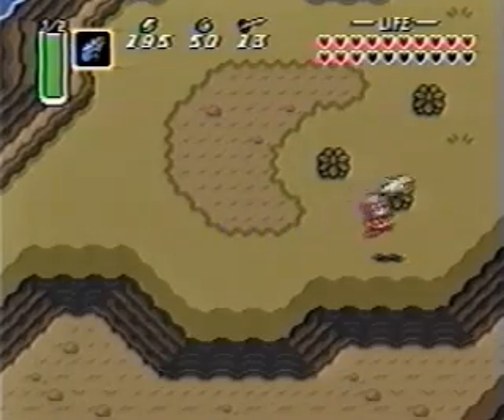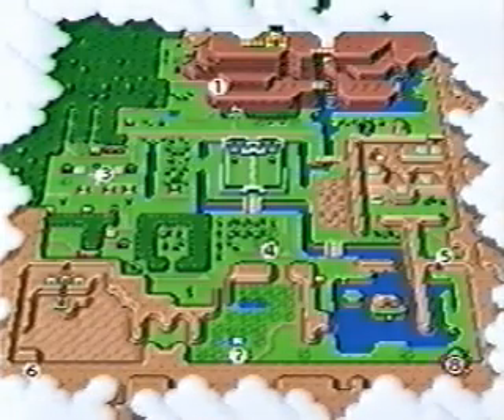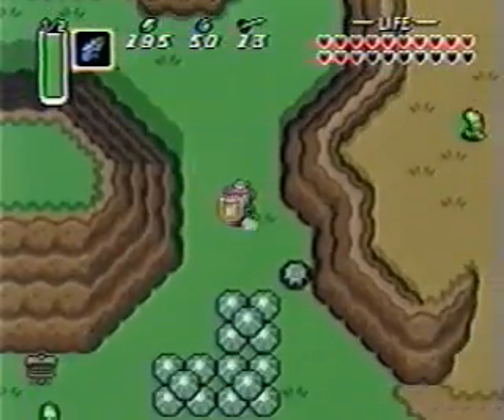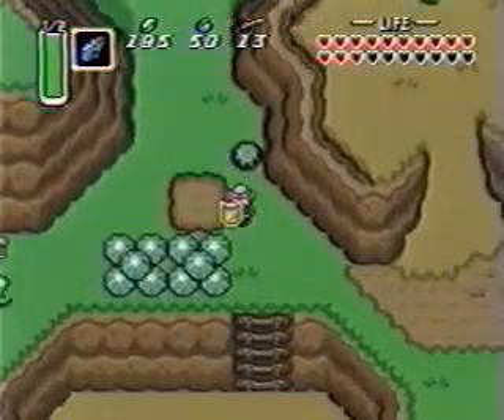First, make your way to the upright portion of the map by means of your magical flute. Then follow this trail to the lake leading to Zora's domain.